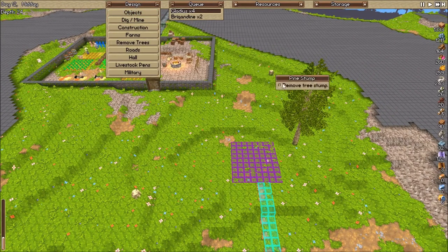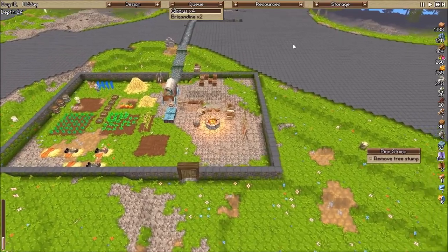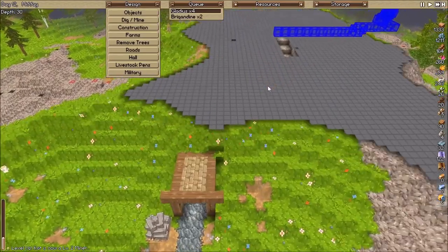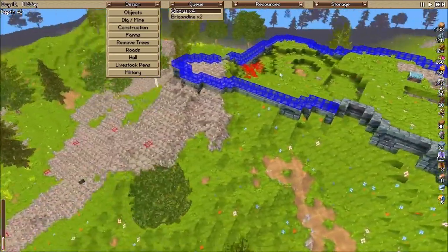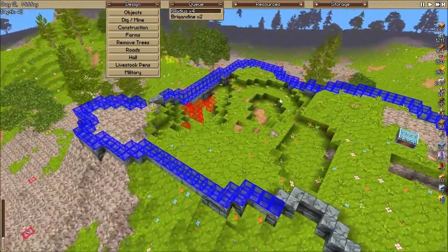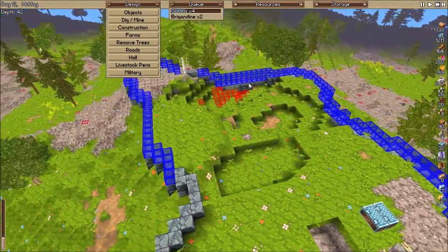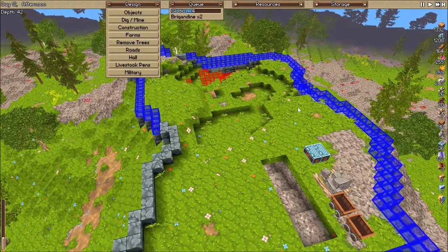Let's remove this stump because that's going to be in the way. Before we start working on any kind of grand entrance, we really need to get what I had designated already finished. Go ahead and finish this wall — I want to fill this space in, make it nice and flat. I think I'm just going to go ahead and build a little keep right up in here with a tower, and maybe this will be the town hall.